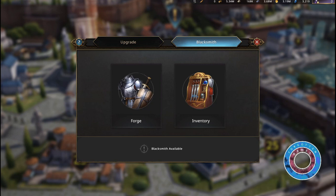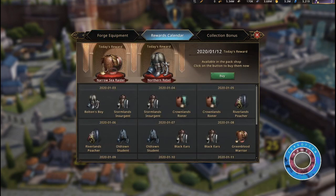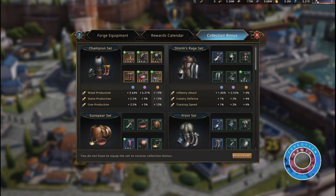Under the blacksmith tab you will find the options to forge or view your inventory. Under the forge button you will come to a menu consisting of three tabs: forge equipment, where you'll find all the sets you can forge; reward calendar, where you can find which rebel leaders will drop which items for a 12 day section; and collection bonus, where you can view all the bonuses of the set.